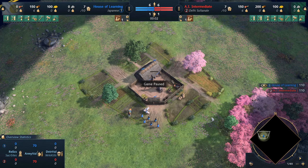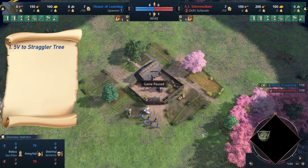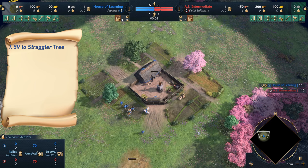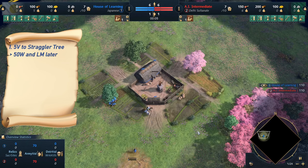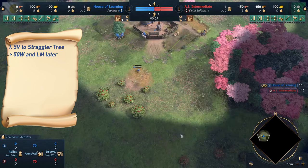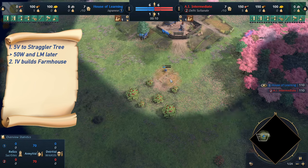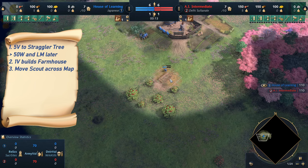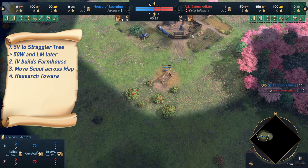Even though I liken Japanese to English, the Japanese do not start with as much wood as the English, and so we will begin by sending five villagers to the nearest straggler tree. We want 50 wood immediately, and we can hotkey these five villagers already since we will be using them later to age up. The remaining villager builds a farmhouse at the berries.